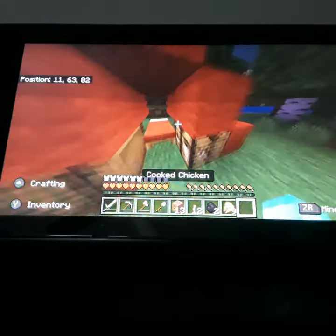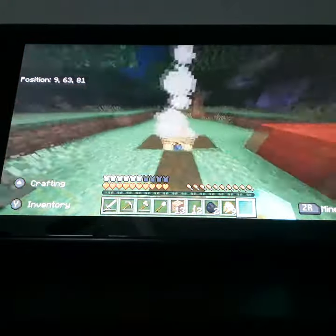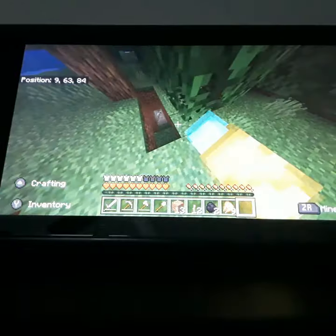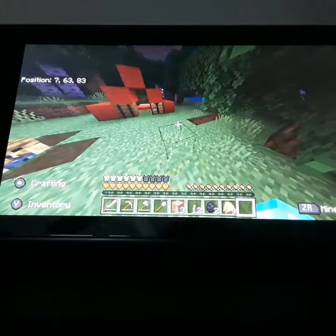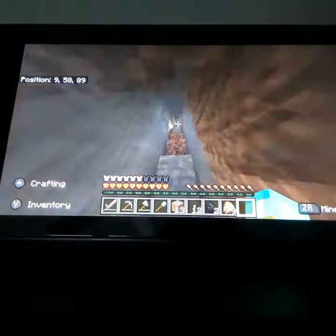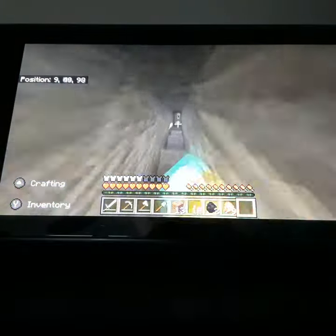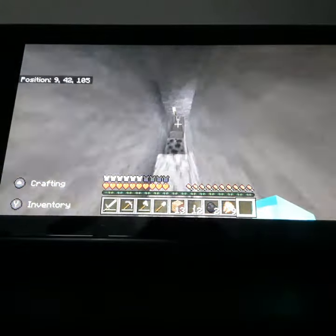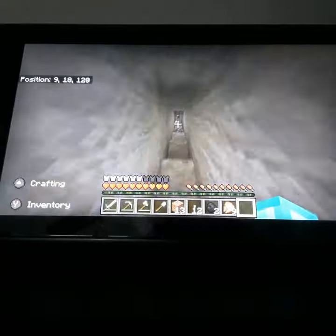So I've got me this nice little tent and camp set up here, and a little tunnel. Basically, you just gotta make a tunnel — you dig out a staircase going down all the way until you reach a super big cave from the new experimental worlds.